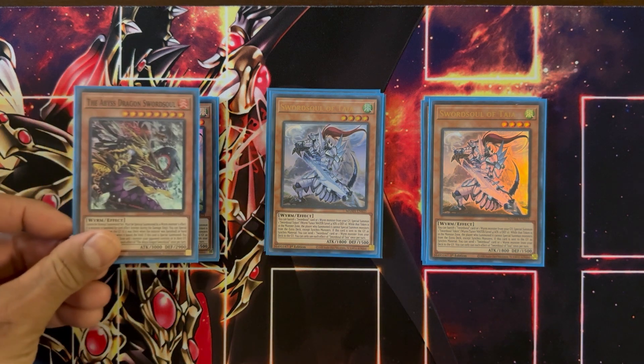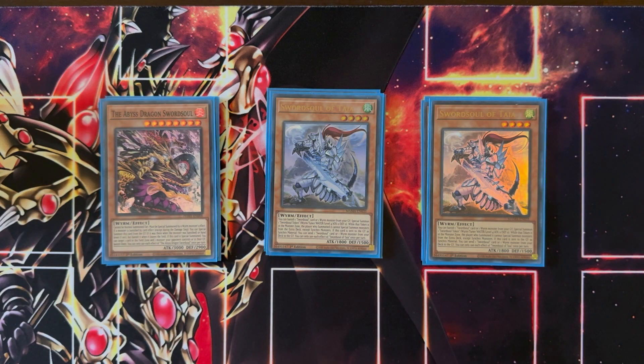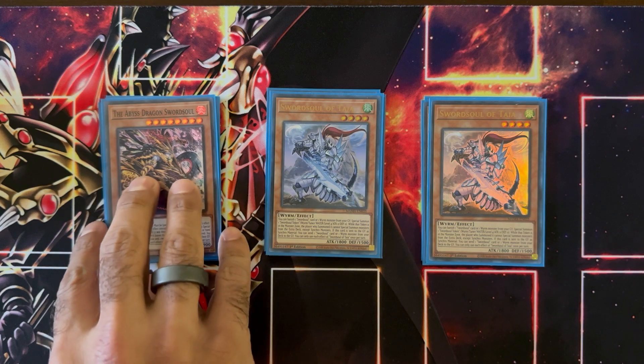We're then playing one copy of Abyss Dragon Sword Soul. This is a pretty powerful tool in the toolbox. It can be special summoned by its own effect whenever a monster is banished by card effect. On summon, you can target one card in either field zone and one monster on your opponent's field and banish both. This can help get rid of some powerful field spells your opponent might be playing, as well as getting a free monster pop on top of it. It's also a 3,000 attack monster, so pretty powerful to have on the board.